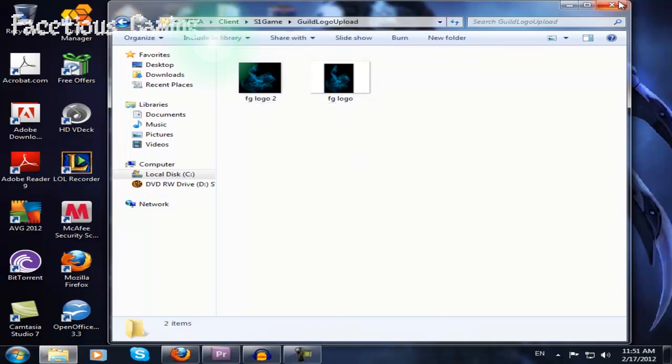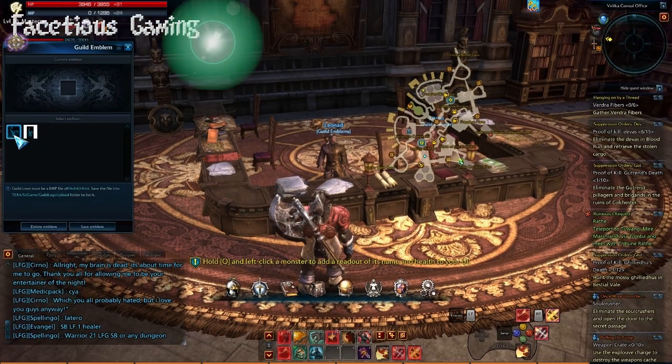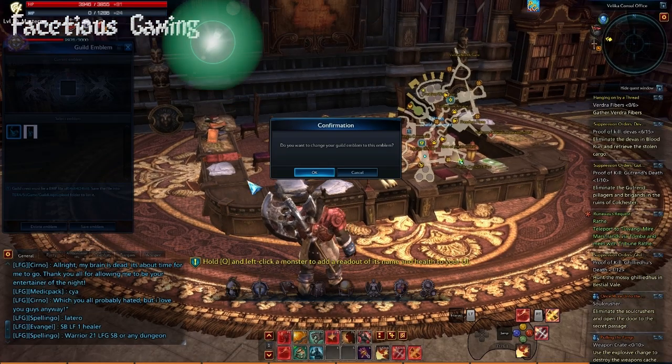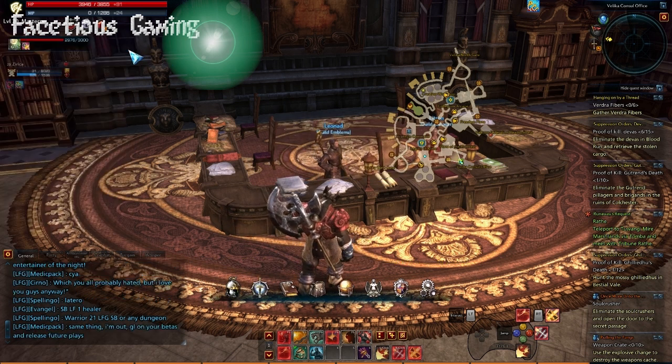And that's really all that is. Once you've done that, you'll get this screen when you speak to the guy. All you have to do now is select your image, save image, click OK, and you're done. That is now your guild image.